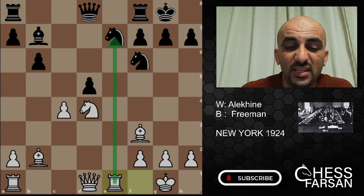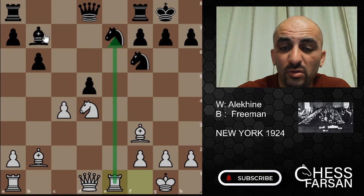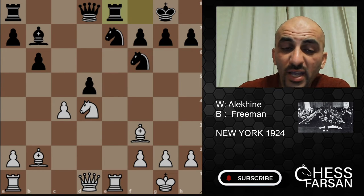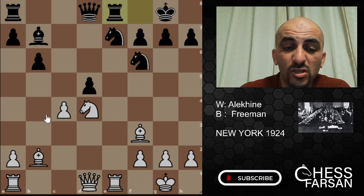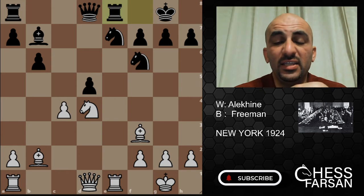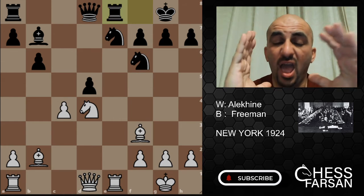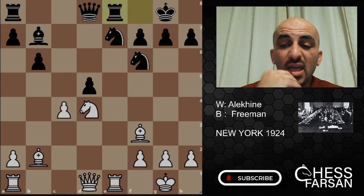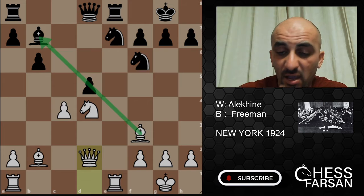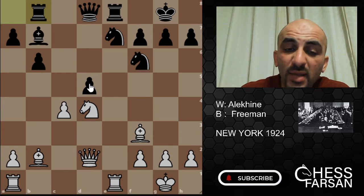First of all, the e-file is under his control, and if you go to take the other pawn, your bishop is gone. Freeman is defending his position very well — the position is completely equal at this point. Alekhine then plays Queen d2, putting pressure on the diagonal. Freeman takes back on b8, defending the bishop, and now Freeman is ready to play dxc4 next.